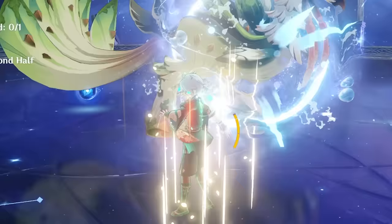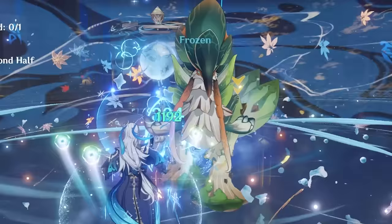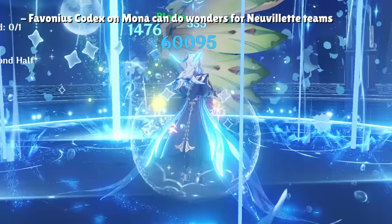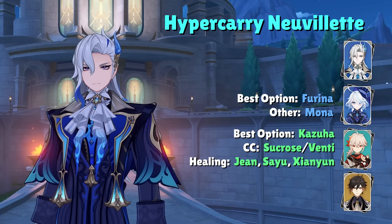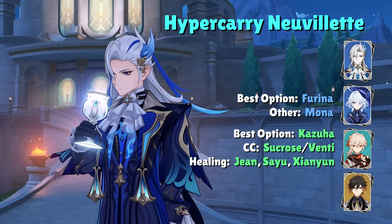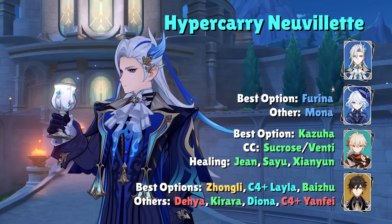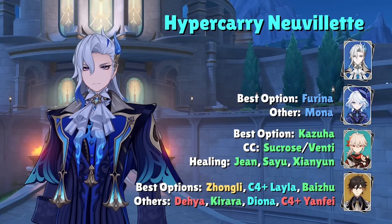Your only practical replacement for Farina in the hypercarry team is Mona, whose Omen effect from her elemental burst can buff Nouvellet's damage, though it's noticeably worse. If you give Mona Favonius Codex, she can also provide great energy utility. The Anemo character is usually Kazuha for his massive elemental damage buffs, but Sucrose and Venti are also viable for grouping. Jean, Xianyun, or Sayu can be used as your healer since Farina drains the team's HP to increase her skill damage. For the final slot, standard shielders are Zhongli or Layla, but Baizhu provides small frequent shielding and synergizes well with Farina due to his high party-wide healing. Dehya provides resistance to interruption with her skill. Other non-5-star shielders include Kirara, Diona, and C4 Yanfei.